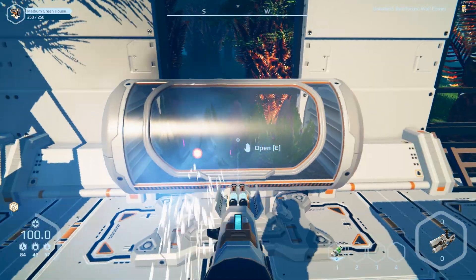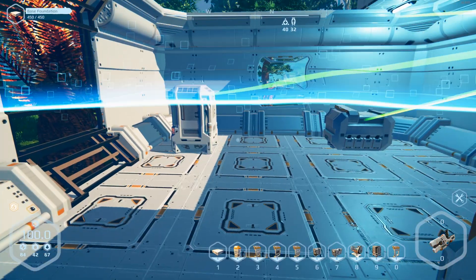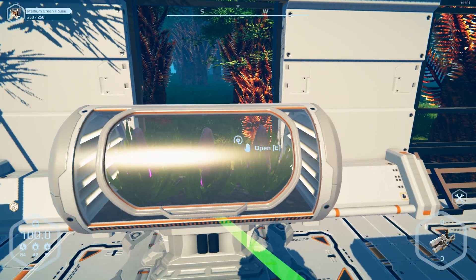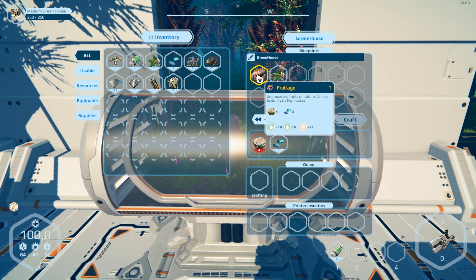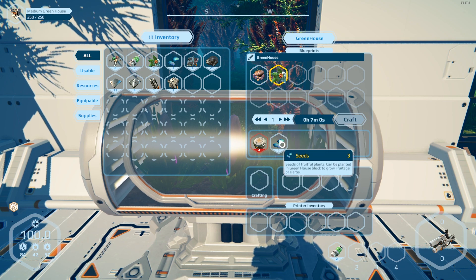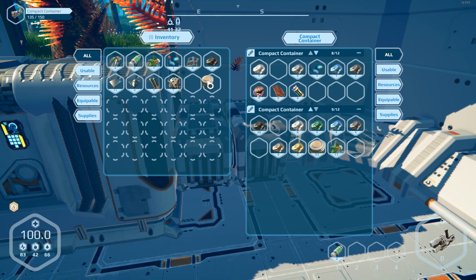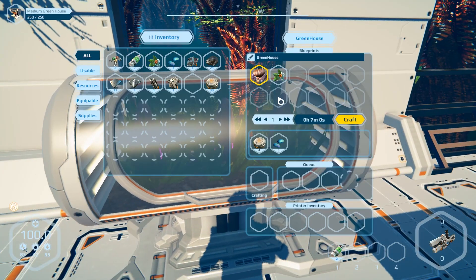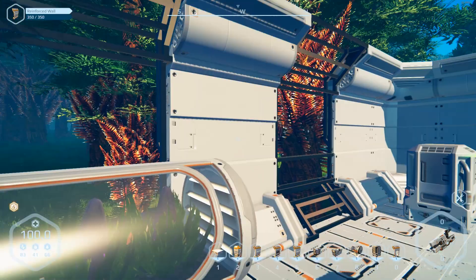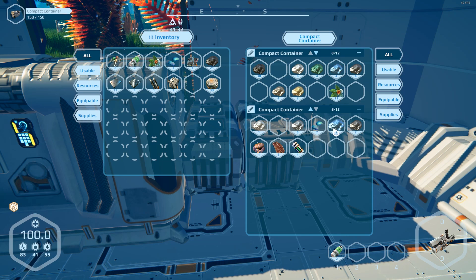Looking good, it's all finished. It needs power obviously, so let's give it some power. I love the way the power works in this game. It takes biomass and seeds. We don't have any biomass on us because it's not connected to the system — that's okay. Are all seeds the same? I think so — they're all the same thing.